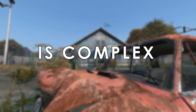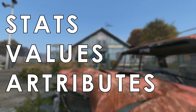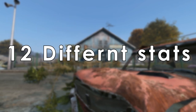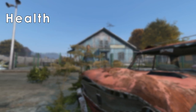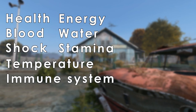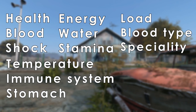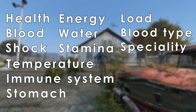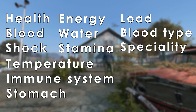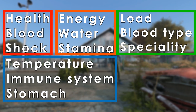A character's well-being is complex and determined by a dynamic system of stats, values and attributes. Our character has 12 different stats: Health, Blood, Shock, Energy, Water, Stamina, Temperature, the Immune System, the Stomach, Load, Blood Type, and Speciality — also known as soft skills. We can categorise these stats into four groups of importance: Critical, Core, Survival and Action.